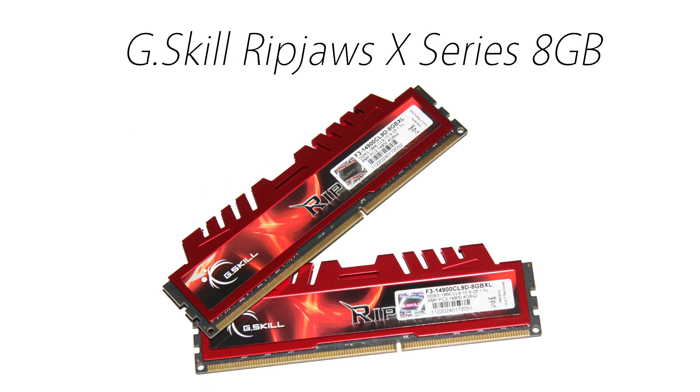Memory is rather simple, so I went with two 4GB sticks of G.Skill RipJaws X-Series DDR3 RAM. It's rated at 1833MHz, which is plenty for all your games and some multitasking. RAM prices have actually been slowly going down again, so you can get two 4GB sticks for around $70.